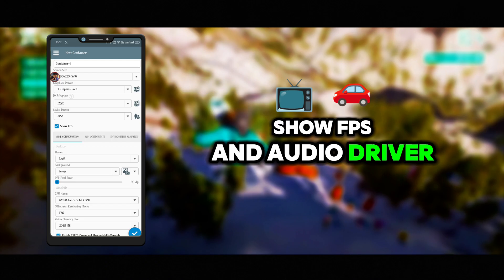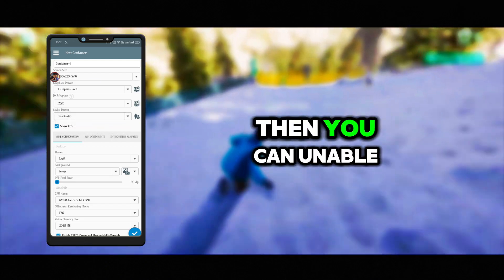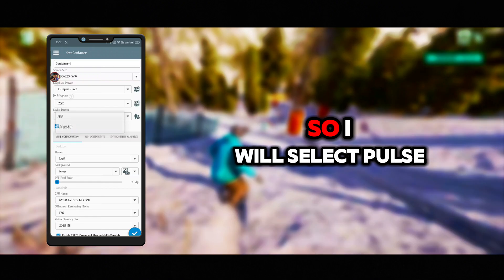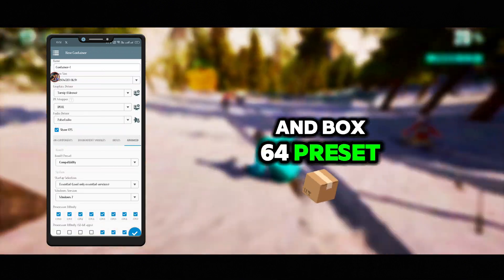Press on FPS and audio driver — it will show Pulse audio. If you face some audio glitches, you can change it to ALSA. I will select Pulse right now. Then go to Advanced Settings.